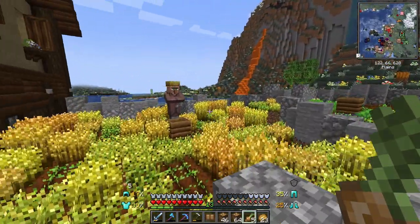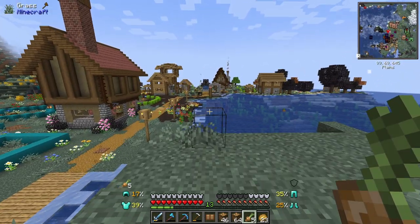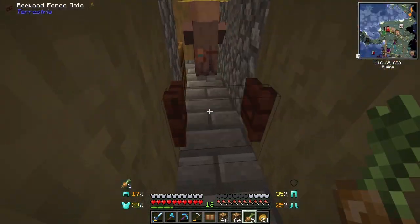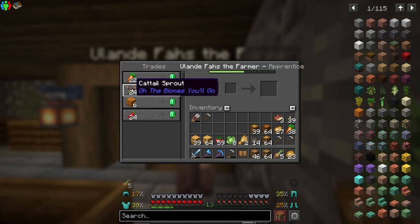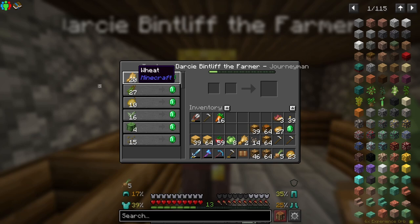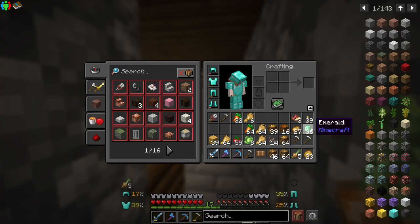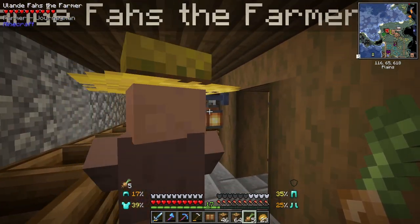It appears we only have two farmers working over here in the field. I'm not really sure where our carrot farmer went — hopefully he's okay, but I'm not too confident he's still alive. Now I want to see what these farmers will trade us. He wants carrots and cattail sprout — that's interesting. The other little farmer wants wheat and some other things. We can definitely do the wheat.